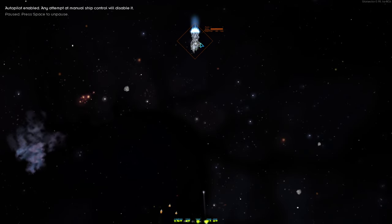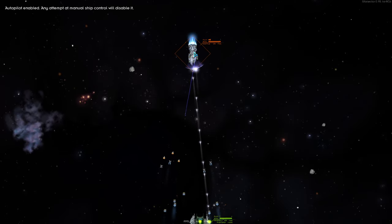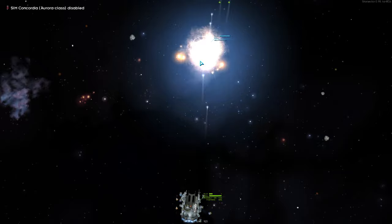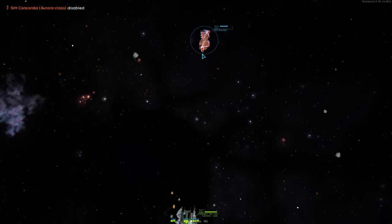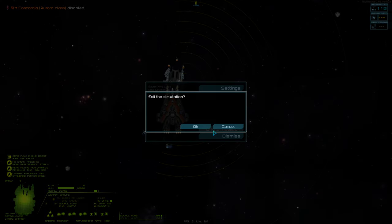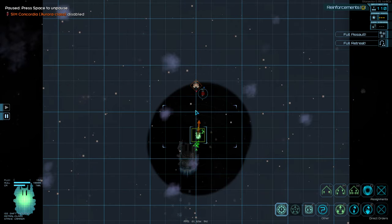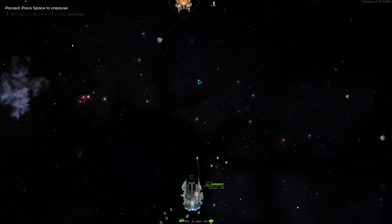Now, this isn't just the regular sim Aurora. The dev has tweeted out something about potentially buffing it in the next patch to bring up its shield efficiency. I've applied that, and it still gets immediately one-shot by this loadout. I don't even need to restart the simulation — I can just throw in a Dominator. So, even against a Dominator, this should do just fine.